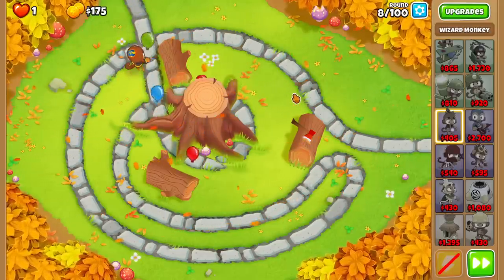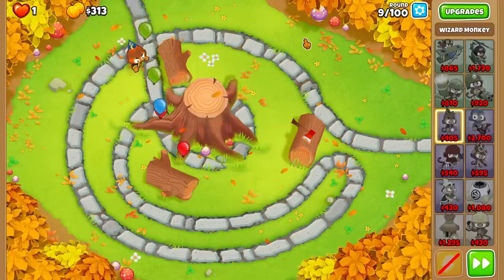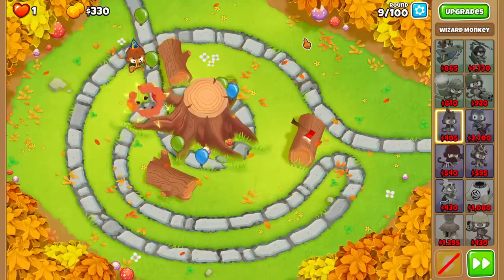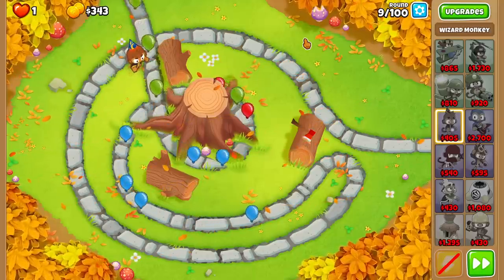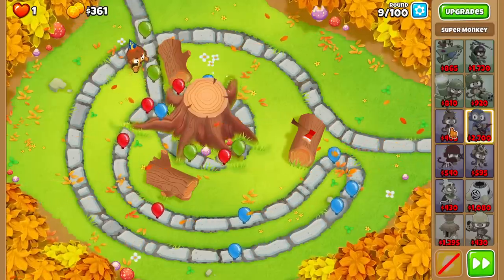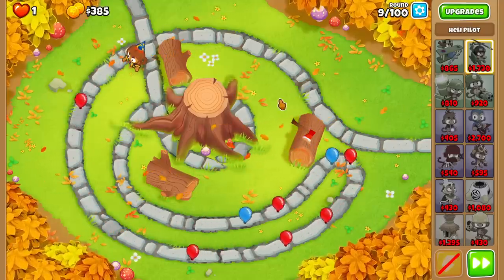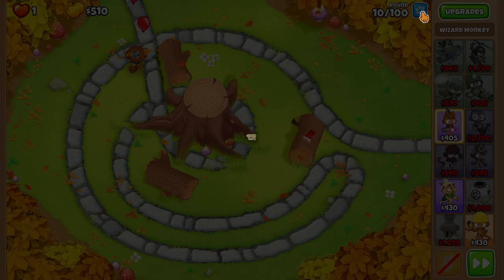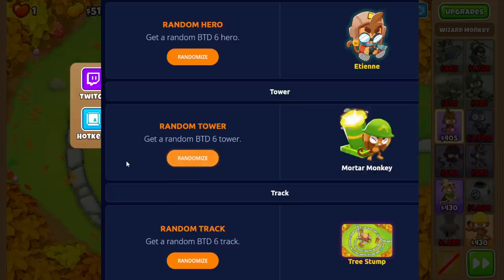I don't know if I told you guys the rules yet. The basic rules are that we get a random tower to start, and then we get a random tower every ten rounds that we get to put down. We don't necessarily have to upgrade that thing, but we have to put it down. As long as we have the money for it, we have to put it down. For example, a super monkey or a dartling gun — it has to be our next tower. We can't just skip it. So we're going to do another randomization. Let's pause and go get another random tower.